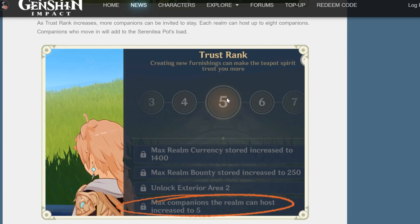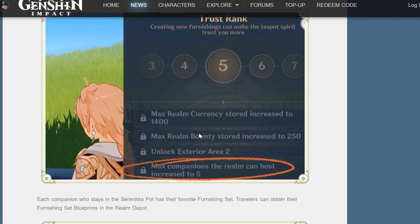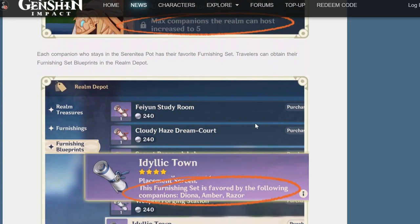1.6 is probably about a week or 6 days away from this video, so we'll see whether they reward people who rushed their trust rank to 9 and 10 by increasing stuff here as well. This round bounty is the friendship XP you can gain - trust rank is also going to increase the maximum amount of friendship XP you can store. Not gain, but store.